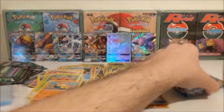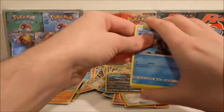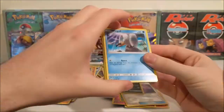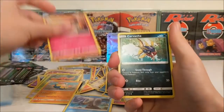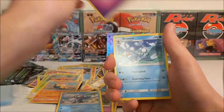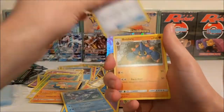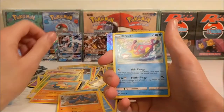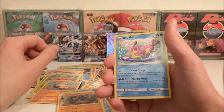Right, last pack, let's give it a kiss for luck. We got nothing! So we've got a Wingull, Snubbull, Kavana, Zubat, Popplio, Psychic Energy, Brionne, Timer Ball, Boldore, Dratini Reverse - I quite like that - and a Bruxish. That's kind of funky.